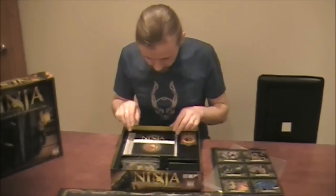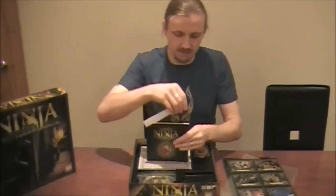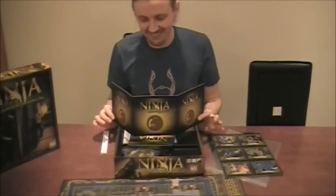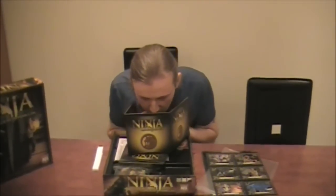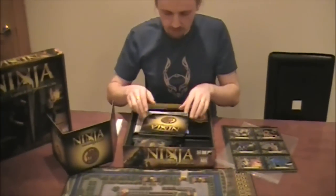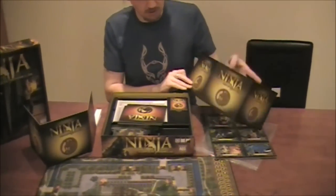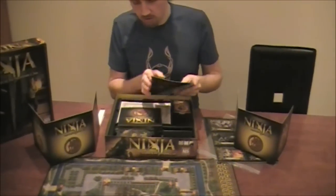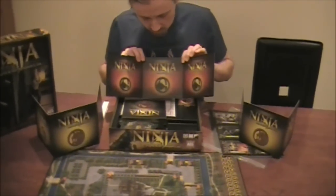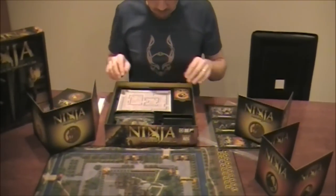So what else is in the box? Player screens — my favourite thing. You get up to all those nasty things behind the player screens. So four of those. And again, it's all about hidden movements and stealth and deception, so these are pretty essential really. There's nothing on the inside though — usually you get some reference in there, but not on these. Still very good. So four of those, four players.